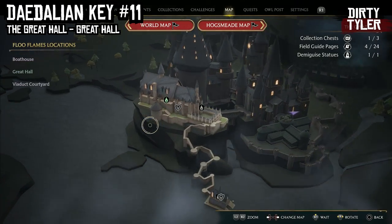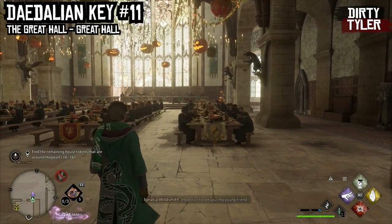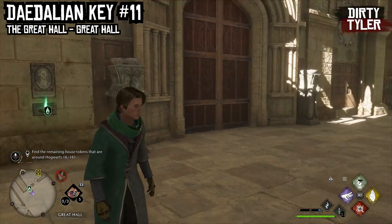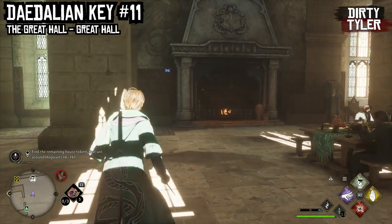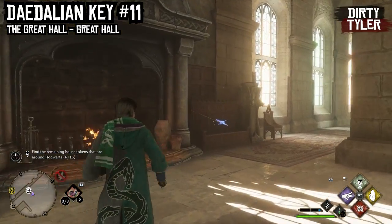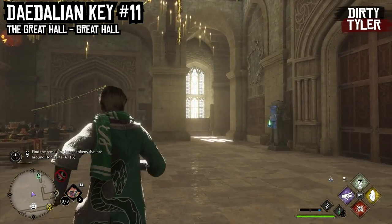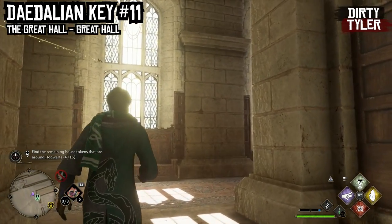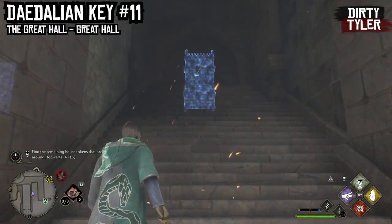Next we're going to the Great Hall and the Floo Flame called the Great Hall. The first one here is pretty easy — just run over and you will see the Daedalian Key by the fireplace. Once it sees you it's going to dart over just left of the door and up this little alley and up the stairs, and you will find the cabinet just there.